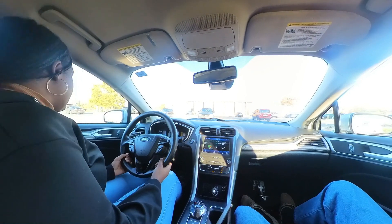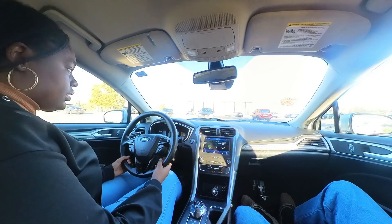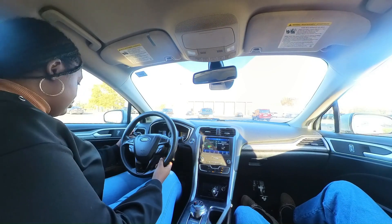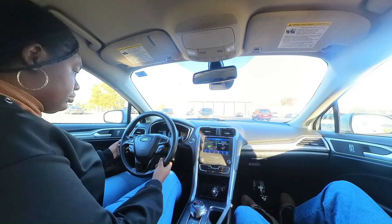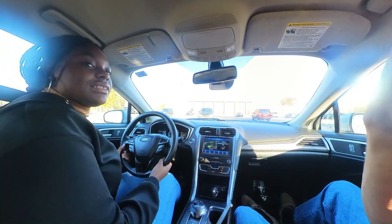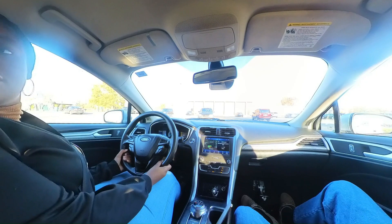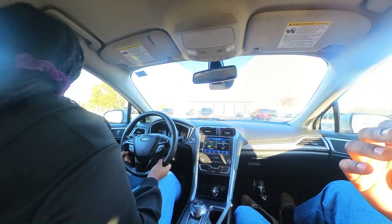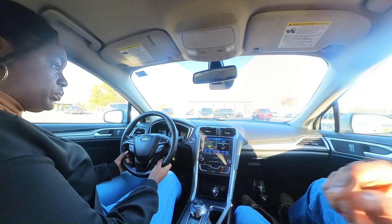They all look pretty good. Let's check out that left blinker. Right blind spot, right blind spot. The blind spots are in the back windows of the rear doors, so make sure we know where those are and what they look like.